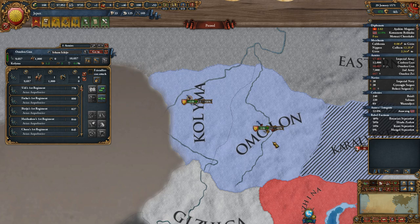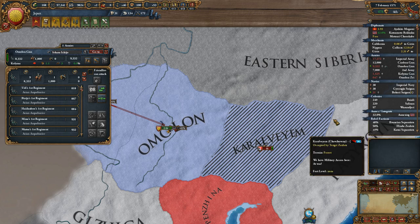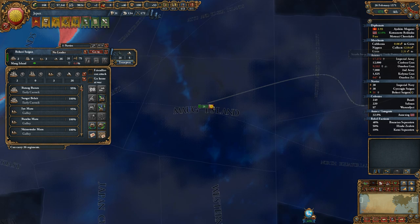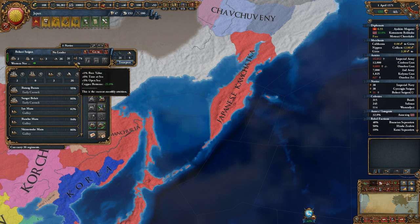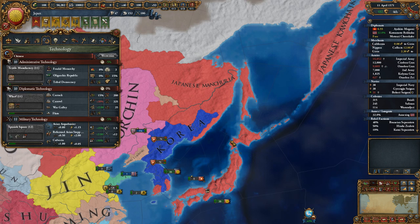I don't believe you own any other land. There may be some mercs involved with this army. I think we sell our heavies — that attrition is pretty rough trying to cross the sea. Copper bottoms. Quality ideas.